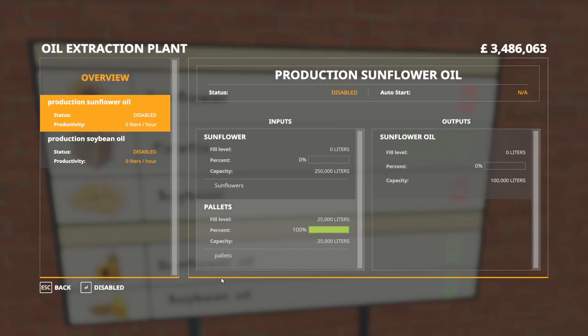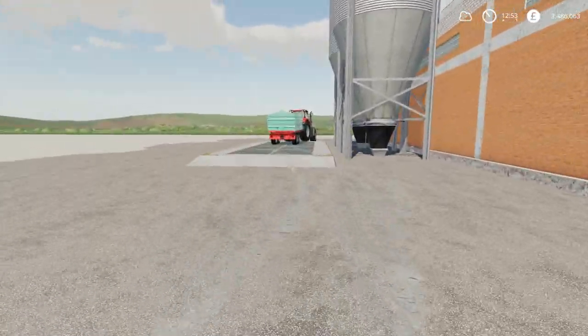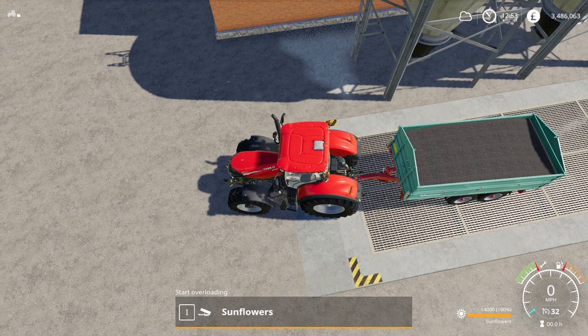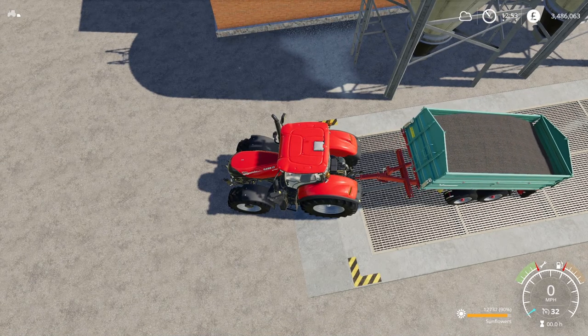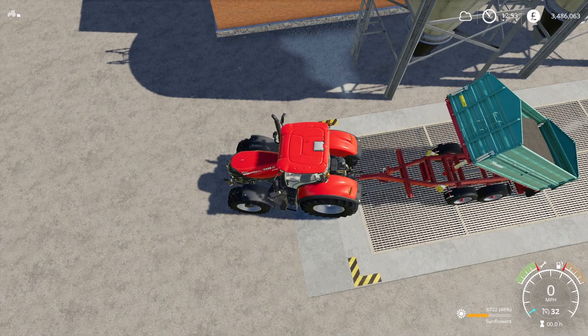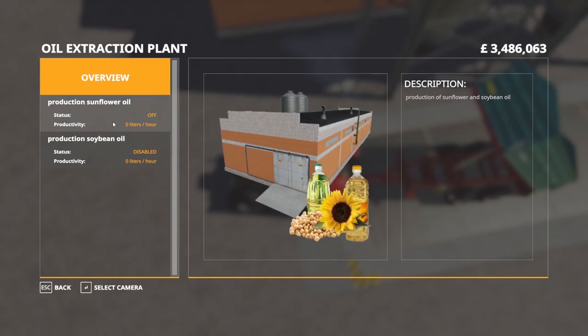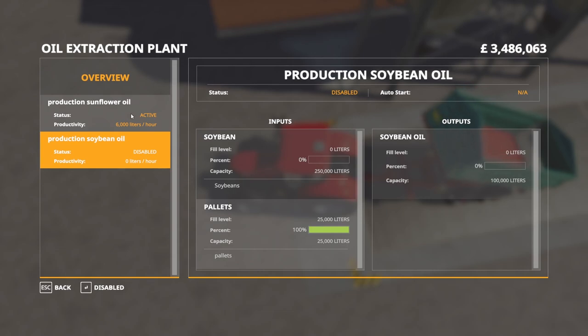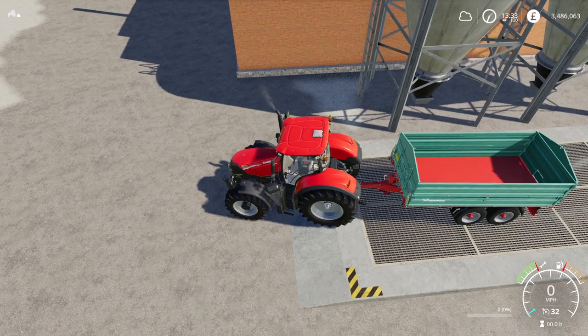If I hit R, I can go right into the oil extraction plant menu. Let's hop back and add in some sunflowers — 14,000 liters of sunflower — and we'll see what that gets us. We'll speed up time a little bit. Going into the menu, one factory is off right now, so let's go ahead and start that up. 6,000 liters per hour is what it's going to process through. We'll just let it process and do some quick math.